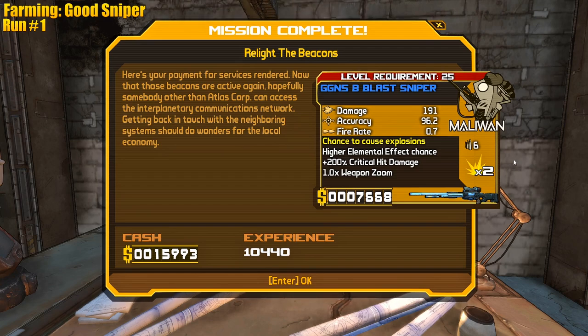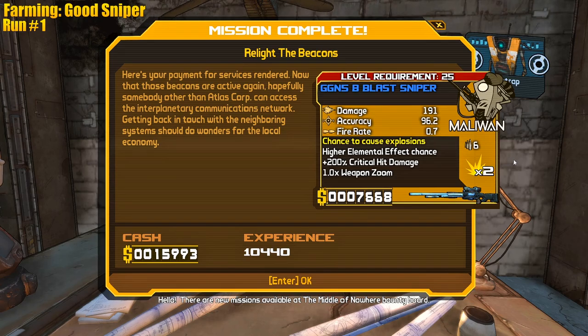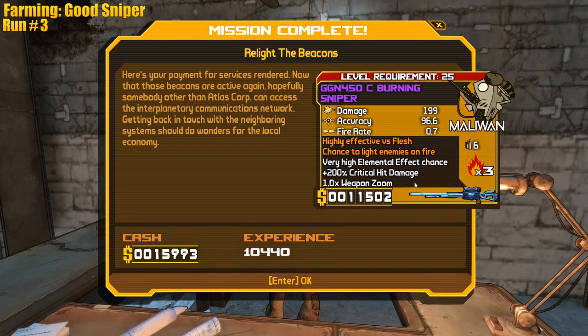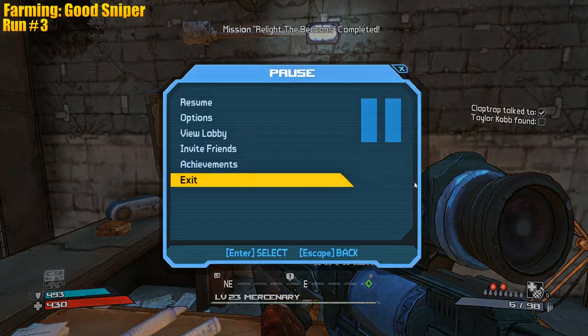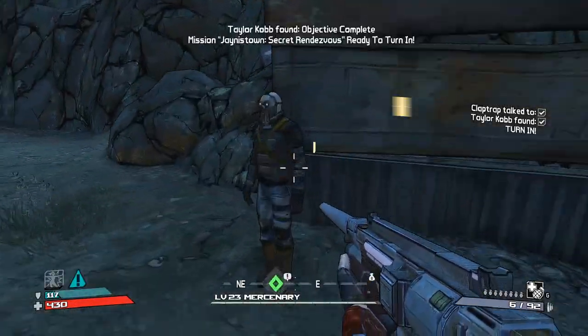If we can roll Maliwan at 25 I'm pretty sure we can roll a Volcano. Should we farm for a Volcano? Vladof okay — we can maybe roll the Circov too, not that I need it. Volcano — times-four fire, that ain't bad. You know what, I'm gonna take that. What up, Taylor Corncob.